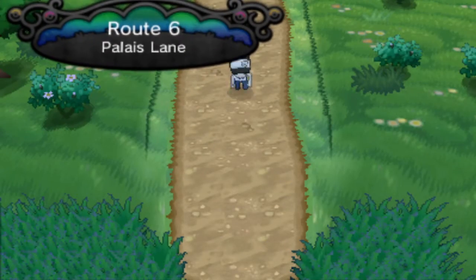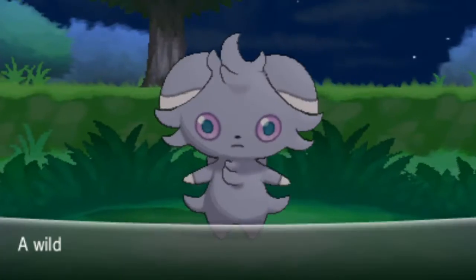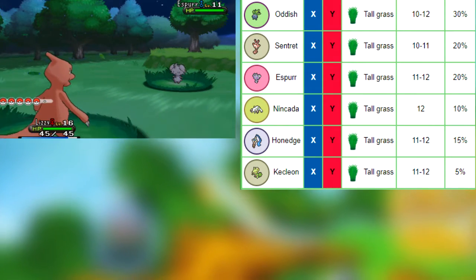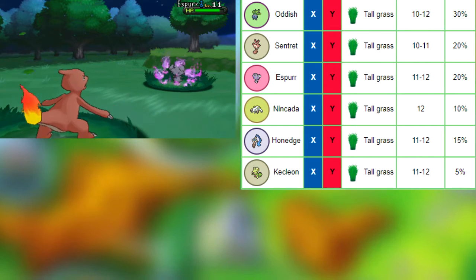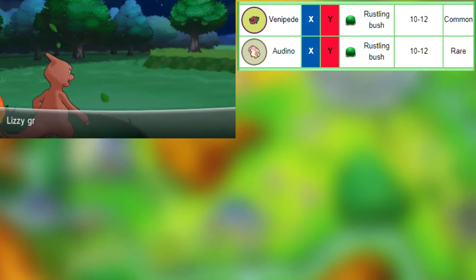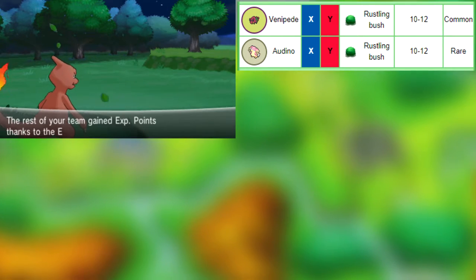Welcome back to Route 6. Pokémon that we have here while I'm going ahead and fighting this thing: we have Oddish, Seneret, Espurr, Nincada, Honedge, and Kecleon. On top of that we have Rustling Bushes, which I don't think we've seen yet in the game until just now. Rustling Bushes give you a different type of Pokémon than just regular tall grass.